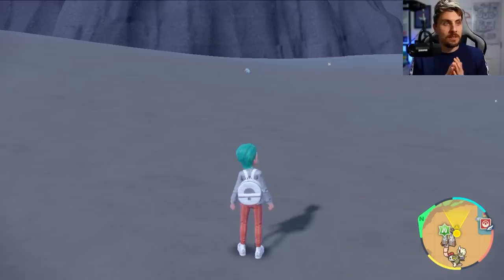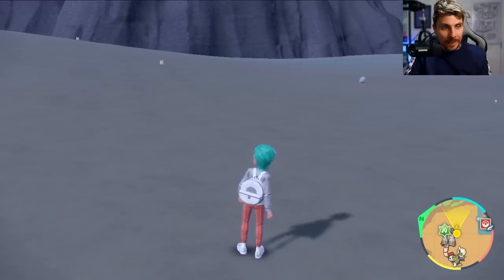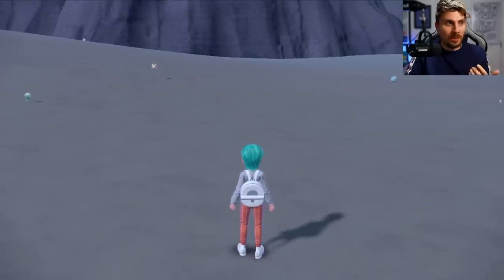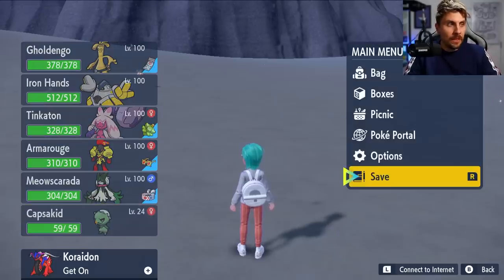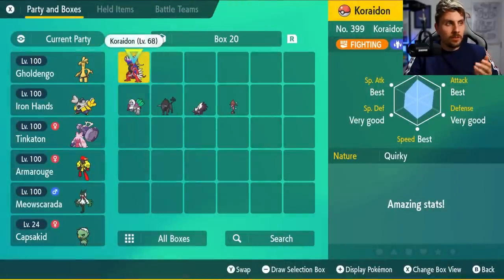So the caught Pokemon gets sent to our party. The first thing we want to do after completing that step is to press the plus button, get back on our ride Pokemon. And then we can see that Koraidon is back in our team list but in its ride form. The next step is to come into our boxes, and you can see that Koraidon has been duplicated and is in our box.